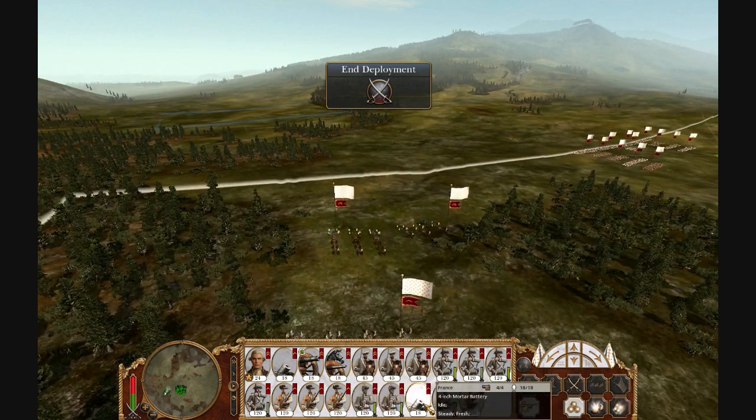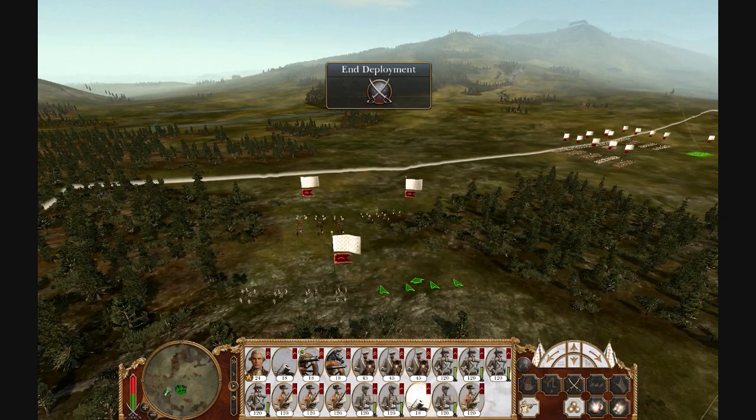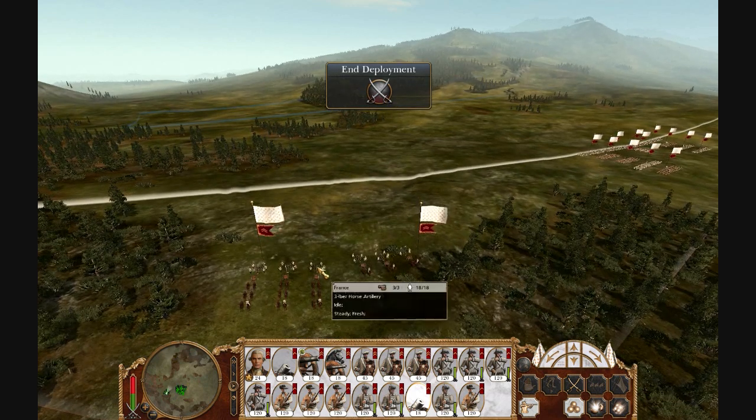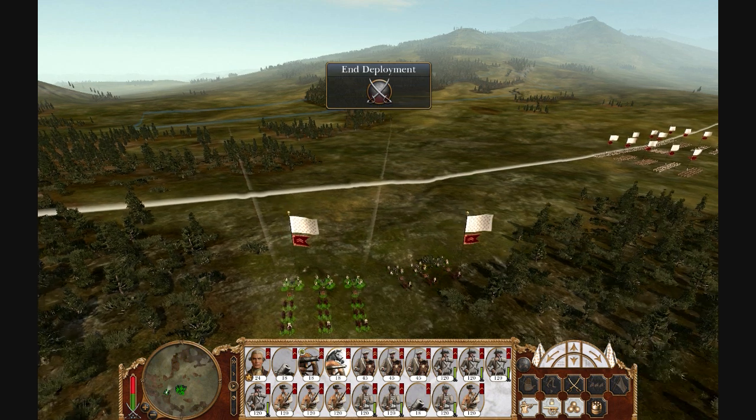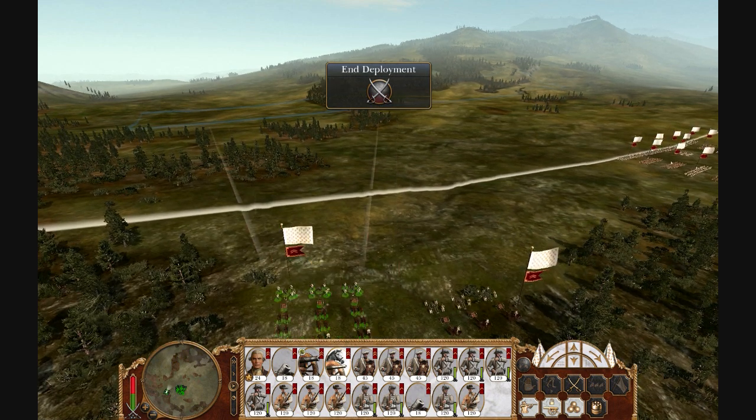The reason you want to bounce cannonballs is to hit the troops. The only downside is you can't really use canister shot as well, because the way I'm going to be defending, I'd be shooting on my own guys if I used canister shot. Just going to put these guys on the ridge.